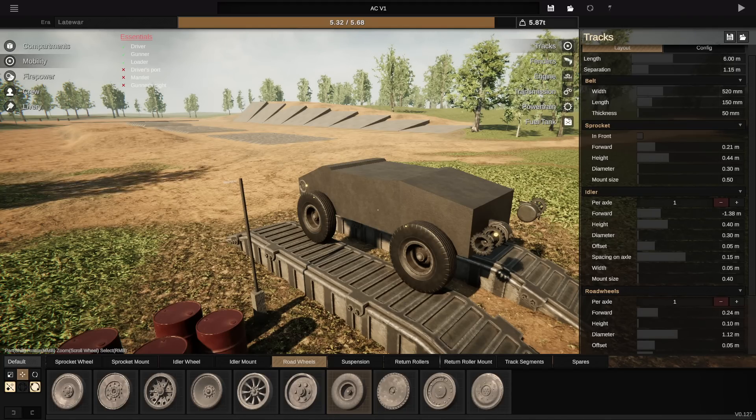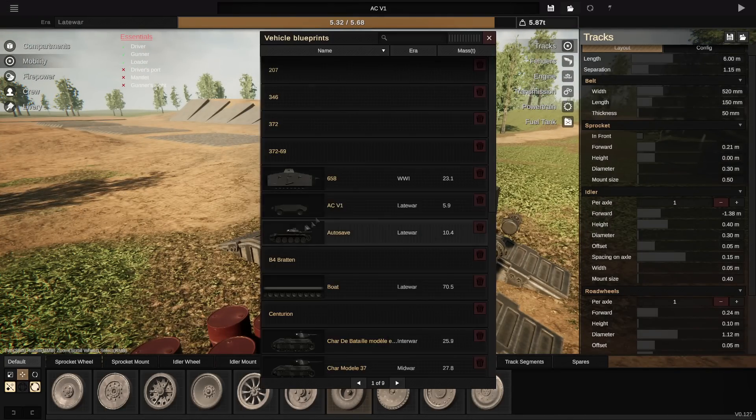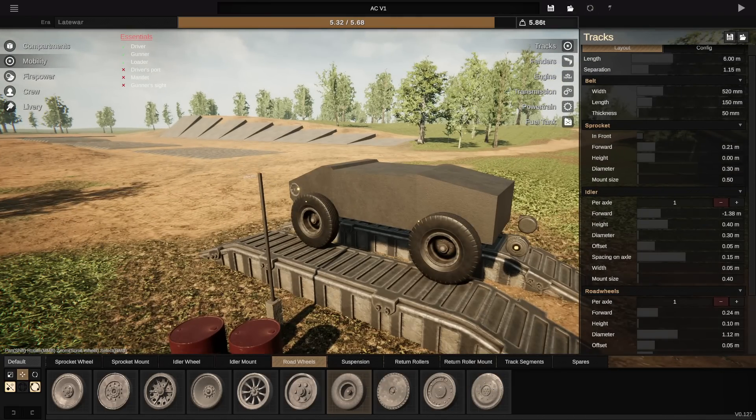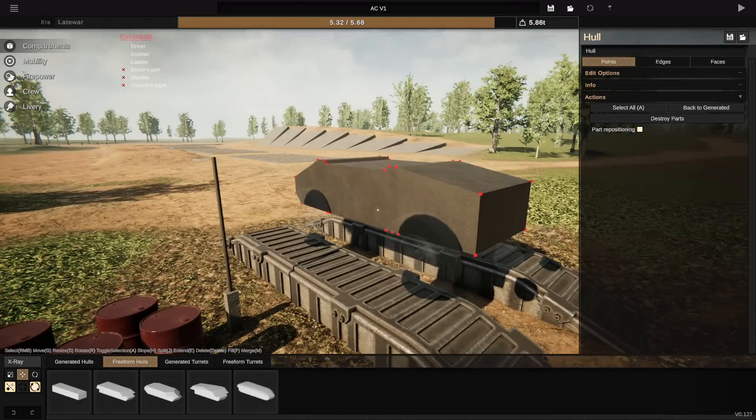In theory, the speed should mitigate the need to go through the front of enemies, so we can kind of halve our penetration requirements. Where you would normally expect 120mm of penetration to be considered good, we're probably looking at around 80mm — about two-thirds of that original number.